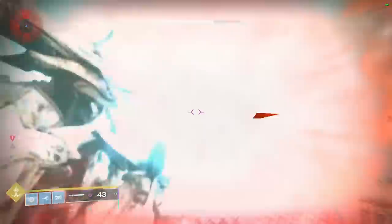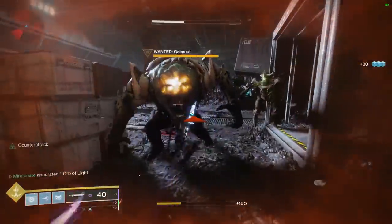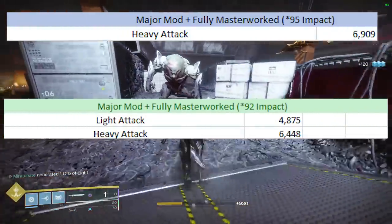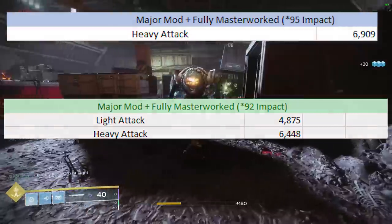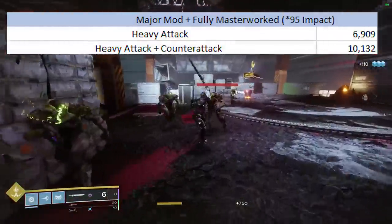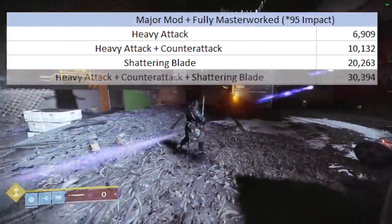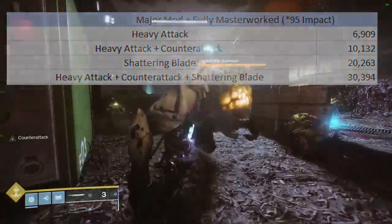Just looking at Heavy Attacks, since that's the only attack benefiting from Shattering Blade — a Heavy Attack with Throne Cleaver hits 6,909 damage, which is more than before because of Jagged Edge giving us more impact and therefore more damage. A Heavy Attack plus Counterattack does 10,132 damage. Now, a Shattering Blade attack by itself, without proccing anything else, does 20,263 damage. And Heavy Attack plus Counterattack plus Shattering Blade gives us a total of 30,394 damage.